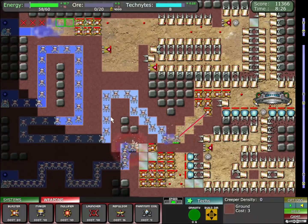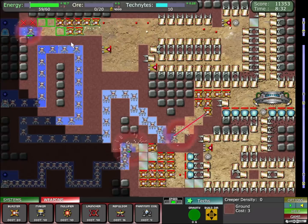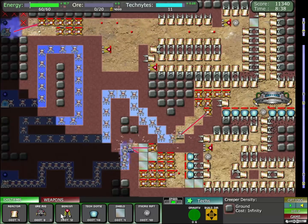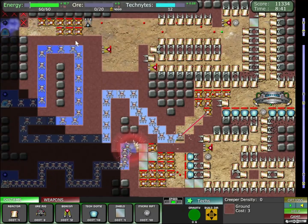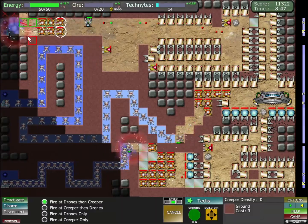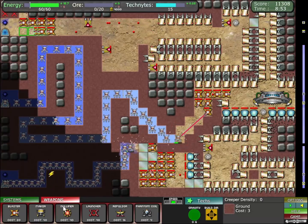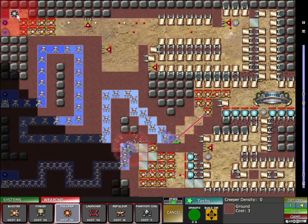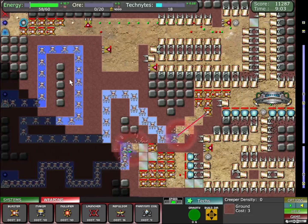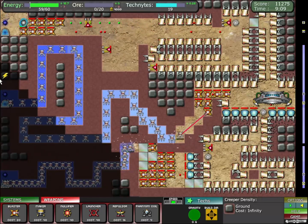Yeah, this is good — this is super good. Even with blasters in the middle, the bottom is zero percent an issue right now. Sorry, I'm not talking as much because I could lose this at any moment. These emitters aren't doing much, but now I can actually attack directly down and get all this very, very quickly.